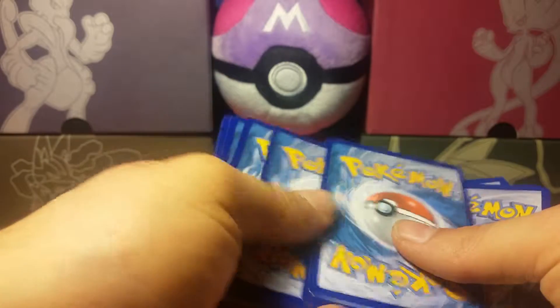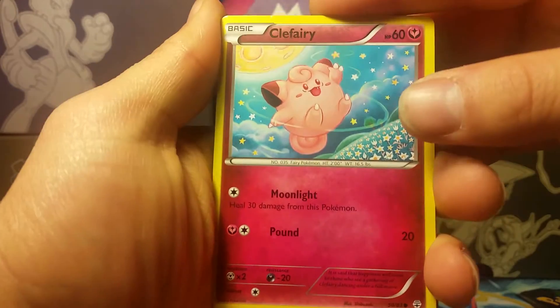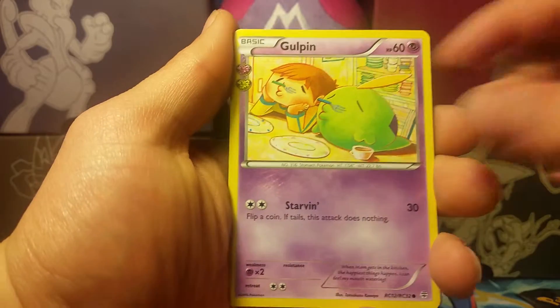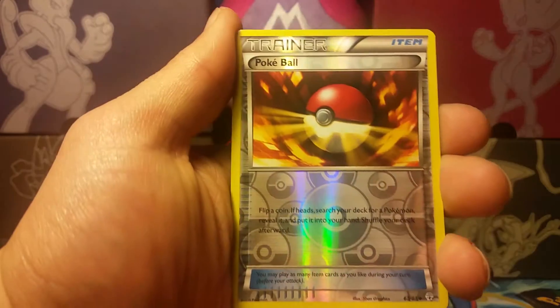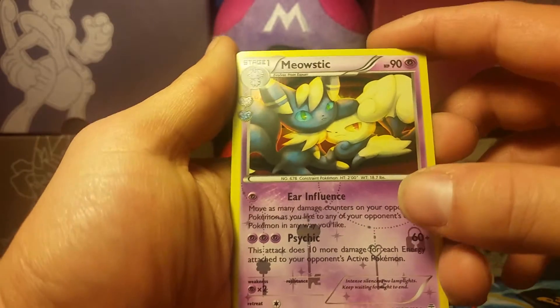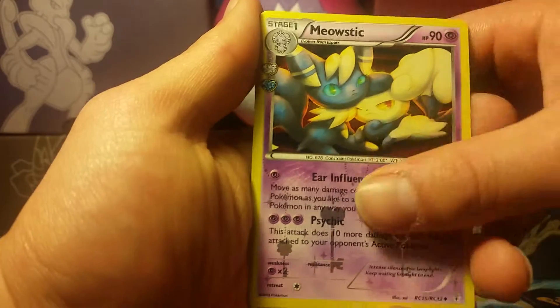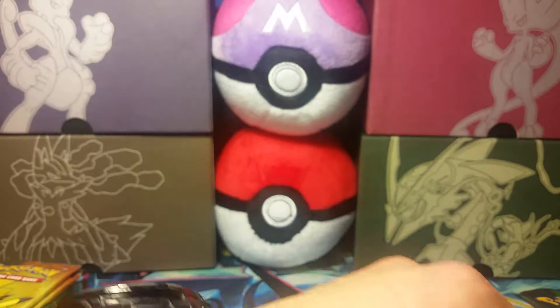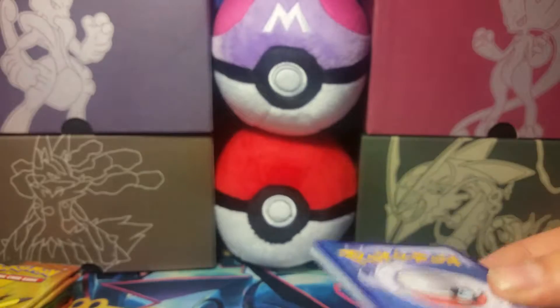Let's see what we can get out of these. We have a Clefairy, Meowth, Rhyhorn, Ponyta, Oddish, Metapod. Our reverse is a Maintenance — and nice, finally got the Pokeball reverse holo! Our Radiant Collection is Meowstic — I don't think I've gotten that one before. And our rare is a non-holo Dodrio. No EX out of there, but I could not have asked for better ultras overall.